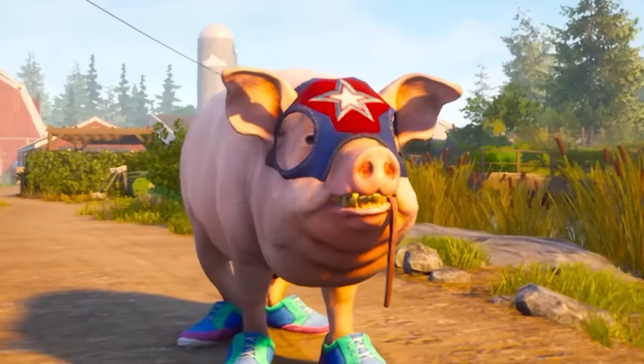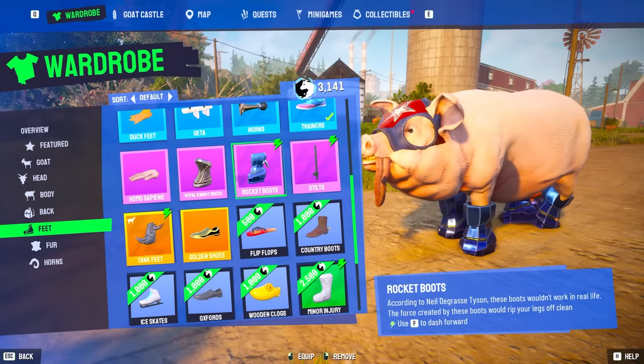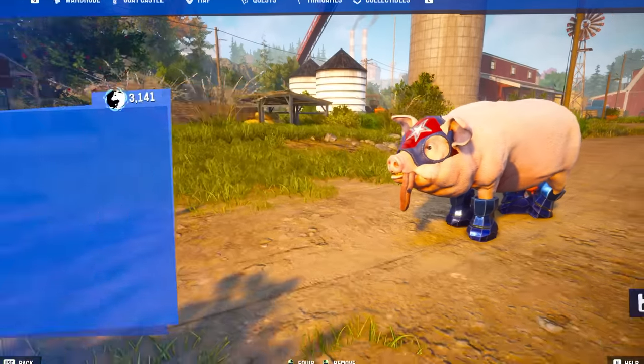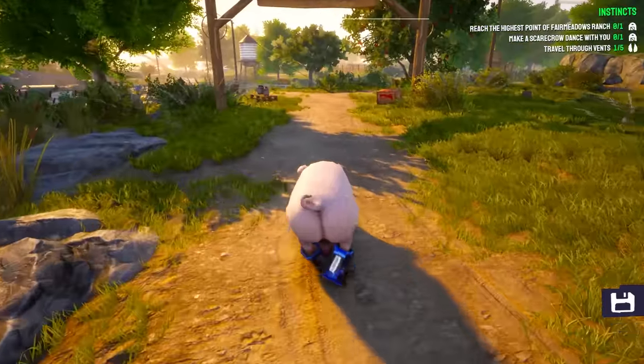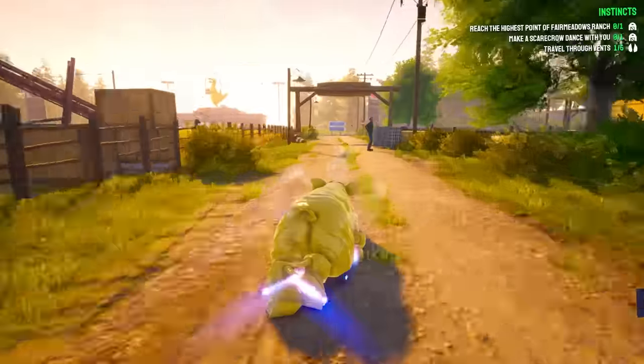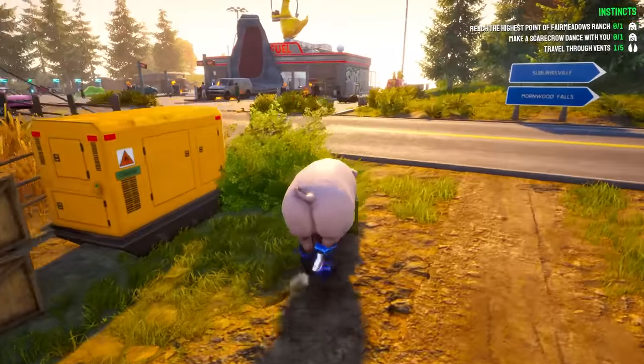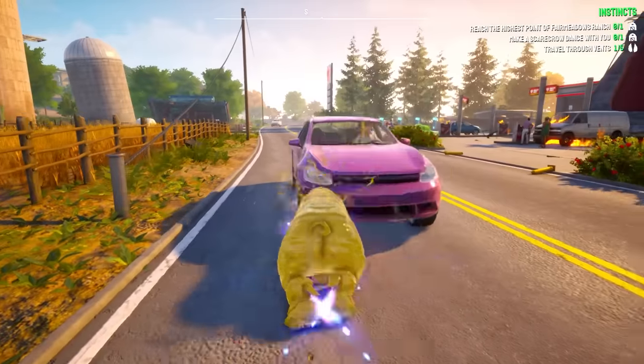Welcome back to Goat Simulator 3! Peppa Pig right here is about to get an upgrade. I've had a few comments from you guys saying I need to put rocket boots on a pig because amazing things happen. Here we go. Oh my god, this thing is fast! We're about to time travel! That thing is so fast! It's a rocket pig!